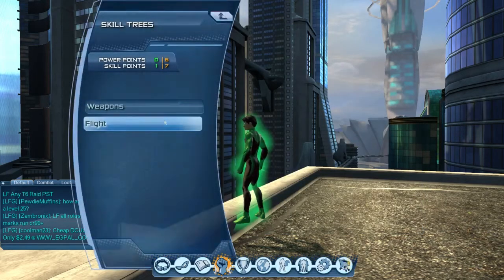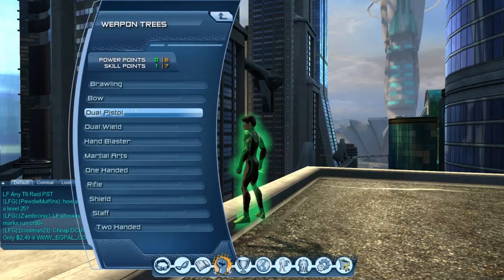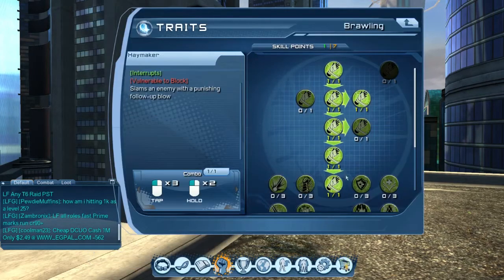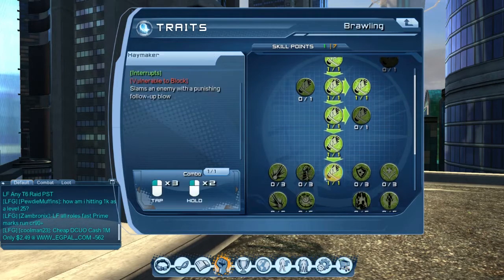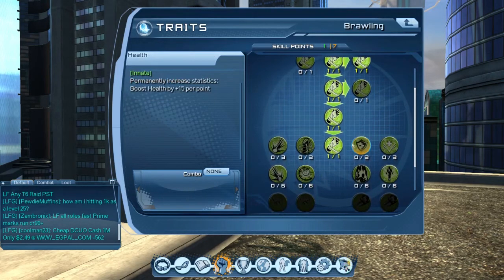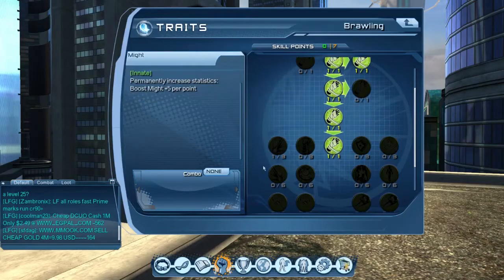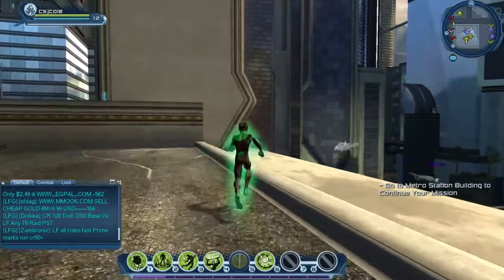Let's see what else — I might want to use flight, actually. No, I'm probably not gonna use it, so let's go to brawling. I'm gonna choose boost health by 15 per point — let's do more damage. Okay cool, and also I got the green aura.